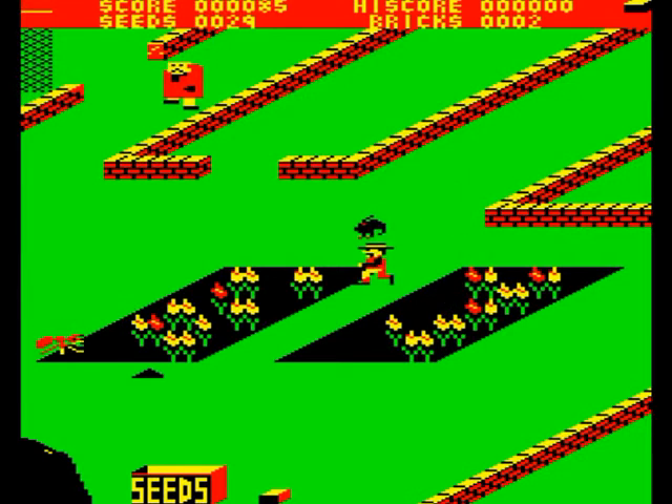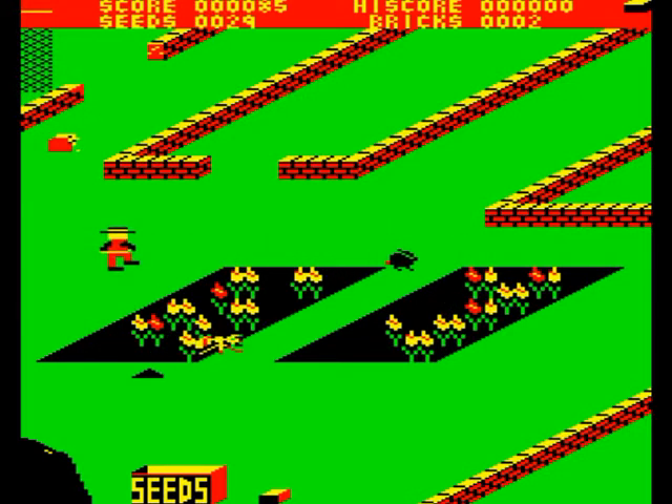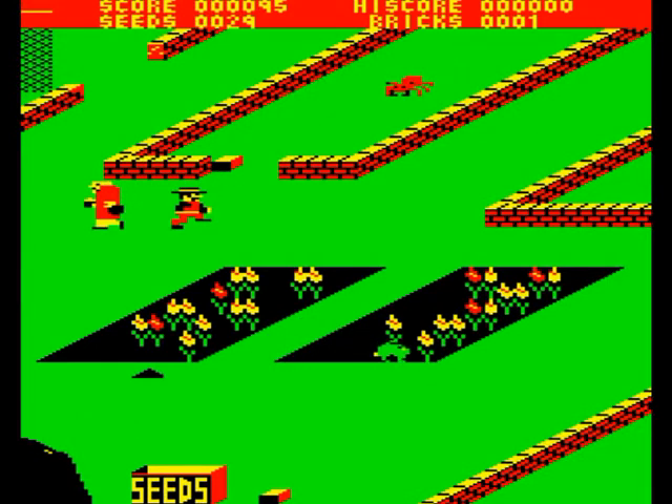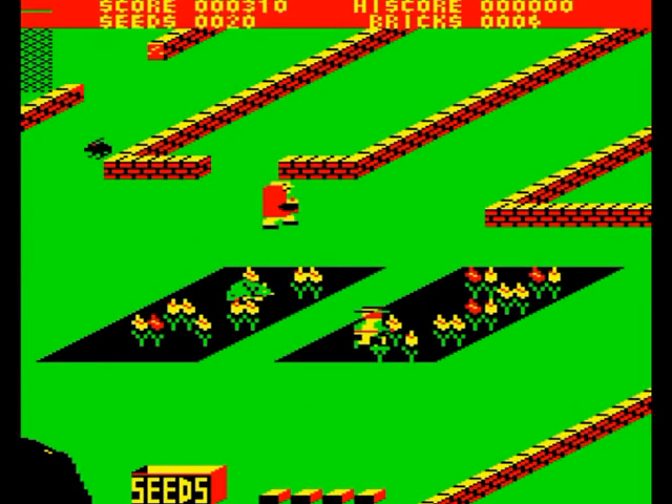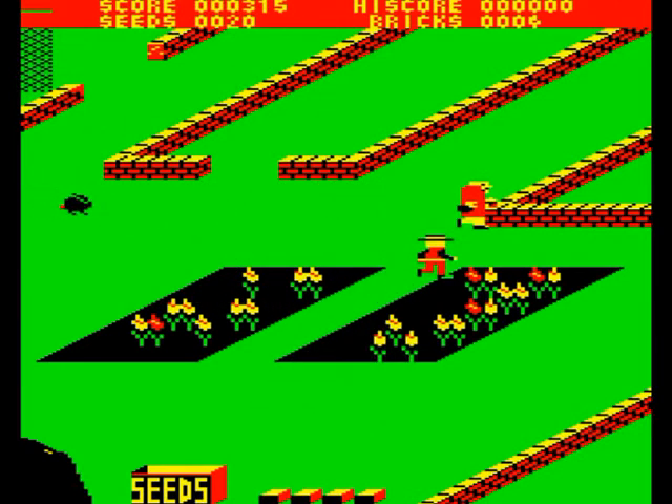At the base of the garden is a box of seeds and a number of bricks. The bricks can be used to block up the burrows the creatures come in by for a short time. The seeds can be planted to replenish your garden on those occasions the creatures start to eat bits of it. The creatures eat your plants and the tramp steals your seeds, and to get rid of both, you must jump maniacally in the air and land on them. If you can do this, the creatures die and the tramp runs away.